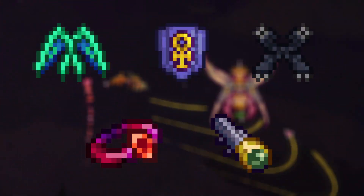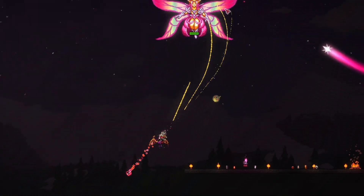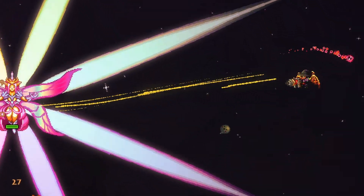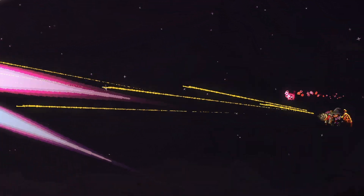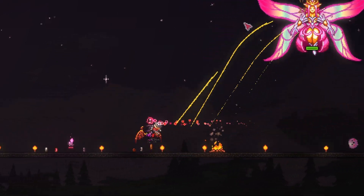Here's a clip of me using the following accessories displayed on the screen and fighting the Empress of Light. It looks a little hectic, but as you can see, it's very easy to dodge the attacks. I'm using the Chaingun with Chlorophyte bullets and comfortably navigating around all her projectiles without even trying that hard. It's all about getting used to the zoom and offset of the player — then it becomes one of the most powerful Ranger abilities in the game.